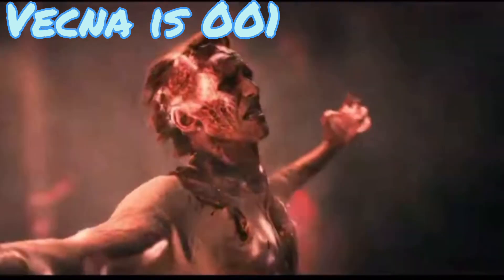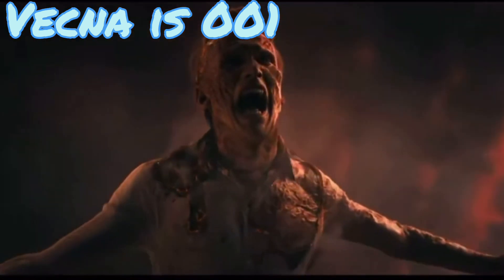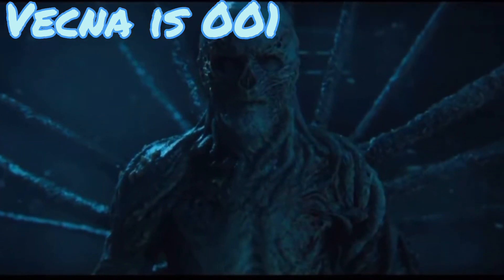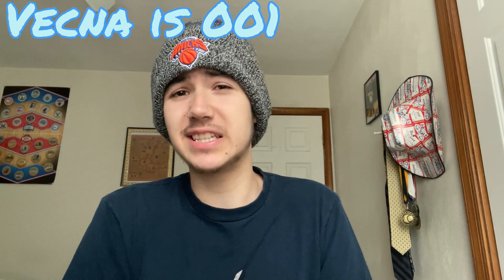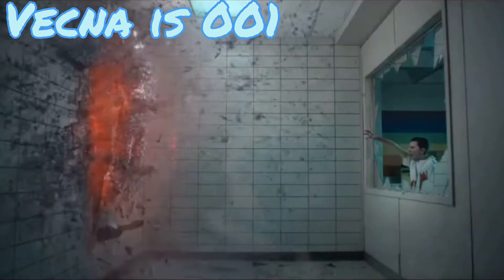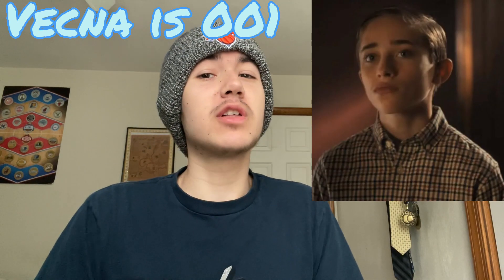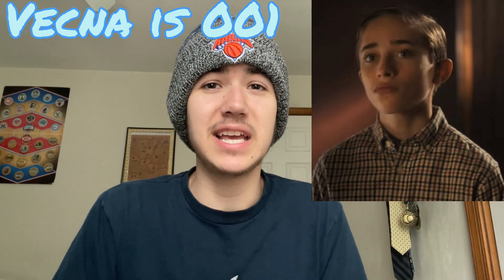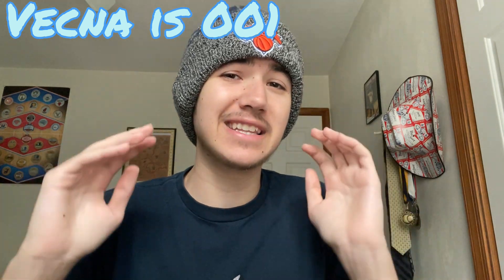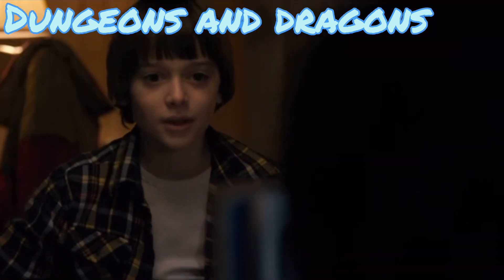Vecna: we learned this fact at the very end of season four and it completely shocked me — it was a plot twist I did not expect. Eleven and One were fighting because One had killed basically every child in Hawkins Lab, and Eleven opened a gate into the upside down to send him in, severely deforming him in the process. We also know that One is Henry Creel, who killed his entire family except for his father, who ended up being arrested since he was the only adult left alive.